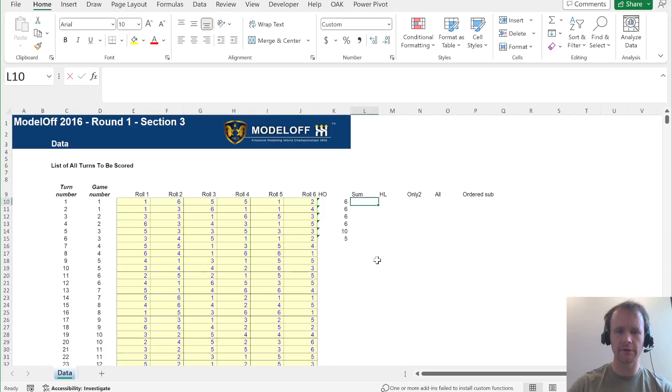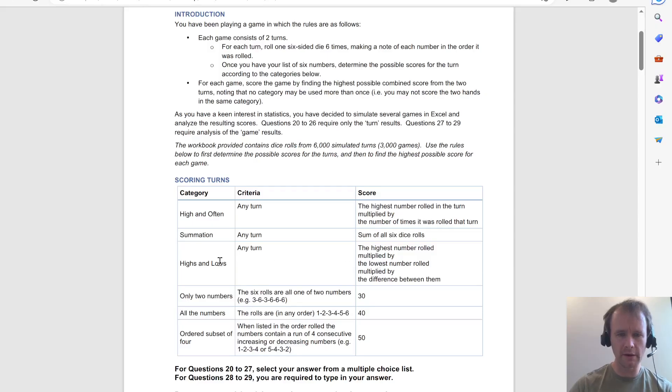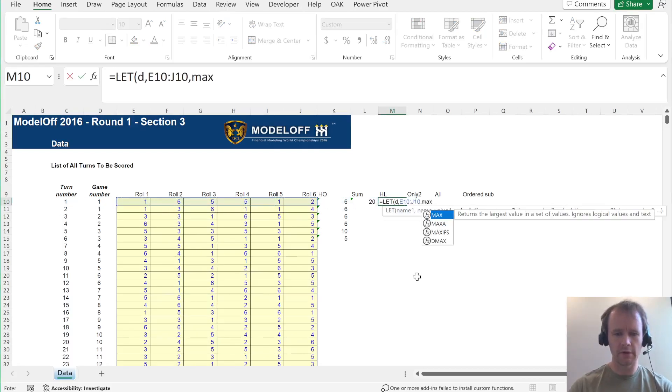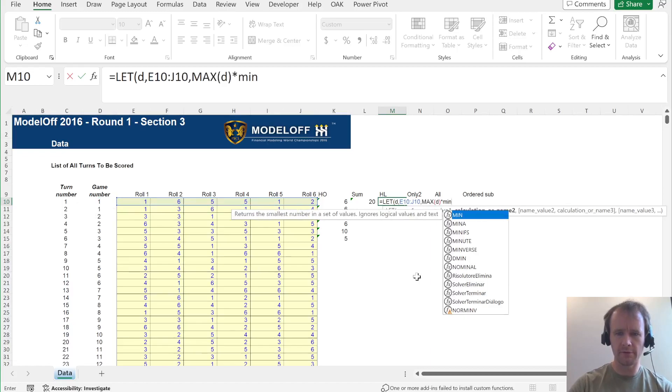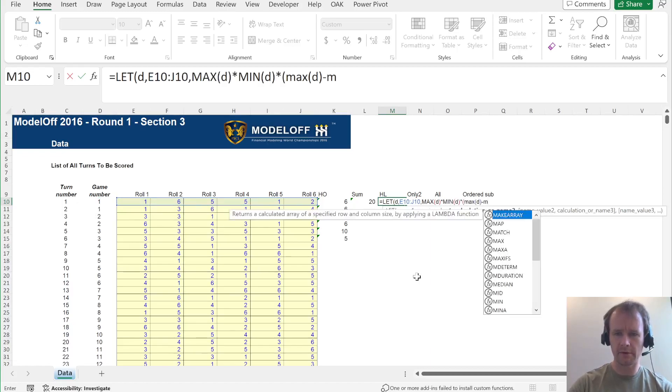Sum is literally just the sum. Highs and lows: the highest number rolled multiplied by the lowest number rolled, multiplied by the difference between them. So let d be all of this, then it's max(d) times min(d) times (max(d) minus min(d)).